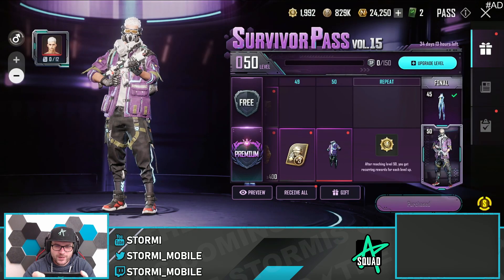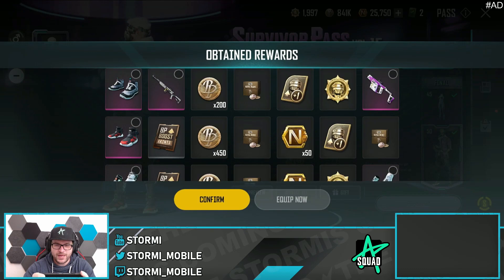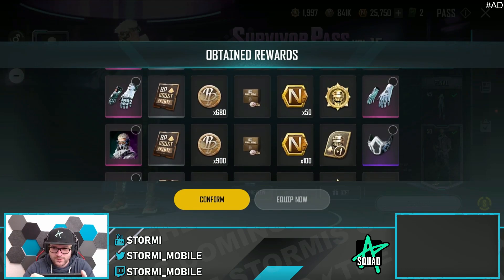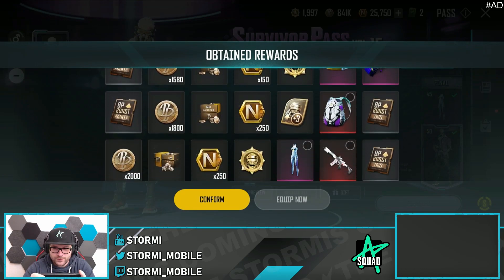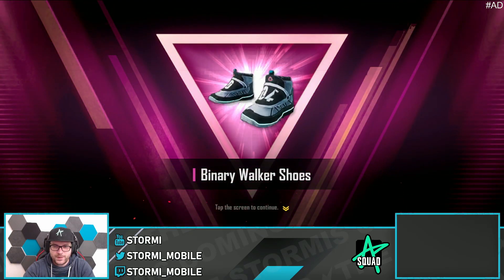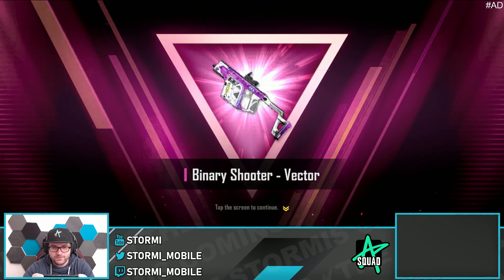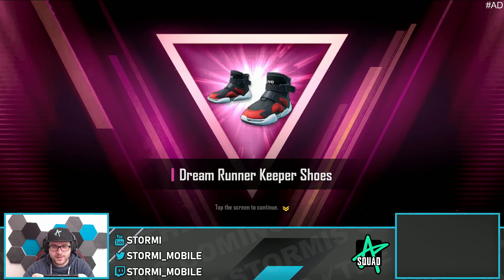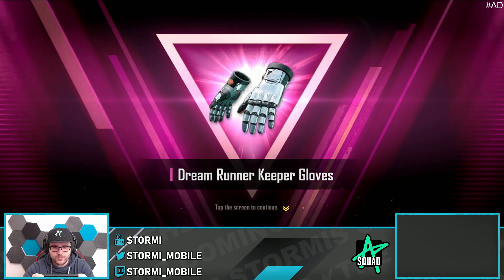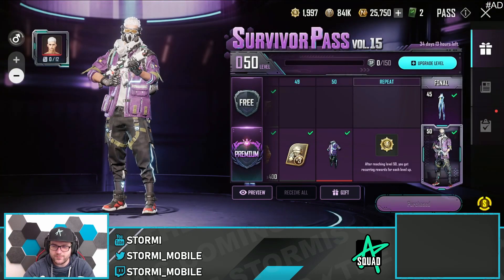The logo looks super good. Let's receive all the things we've obtained — so many things! Looking super dope, especially the free outfit: Binary Walker shoes, Lucid Dream, Has Chaos, the Binary Shooter, Vector, Dream Runner Keeper shoes, Dream Runner Keeper gloves — they look dope — and the Binary Walker gloves.